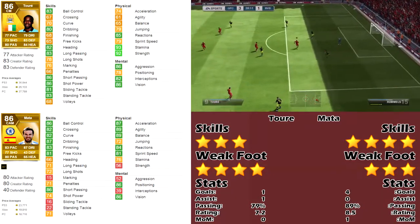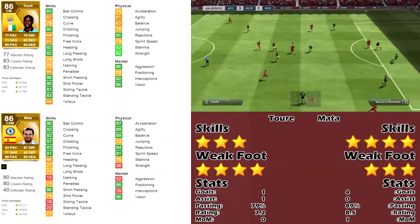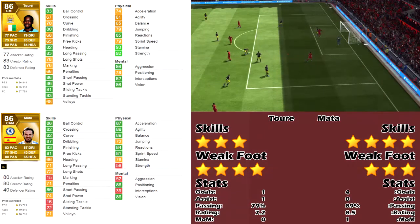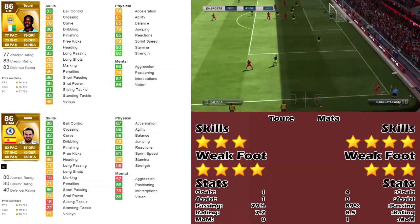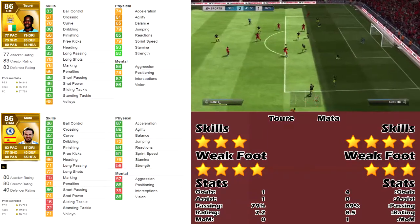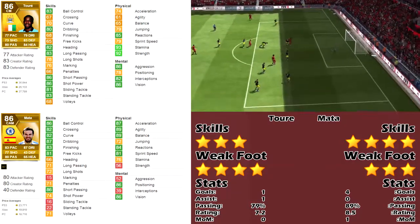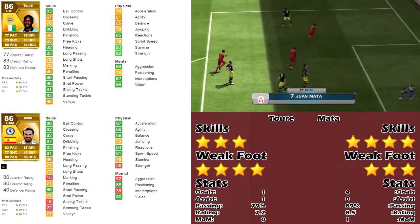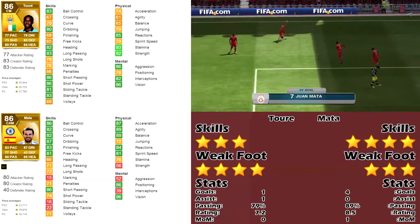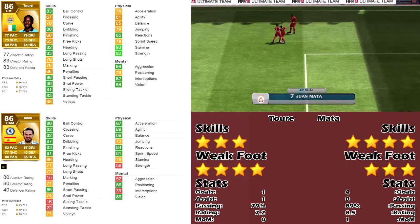You can see on screen the stats they got in the three games I played with them. Toure had one goal compared to Juan's four. For assists, Toure had one, Juan had zero. Passing accuracy: Toure had 79% compared to Juan's 89%. Their average rating across the three games - Toure got 7.2 compared to Juan's 8.5 - and for Man of the Match, Juan got one compared to Toure's zero.